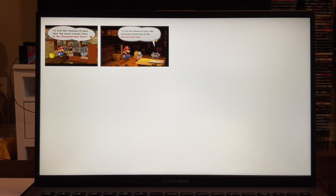In the GameCube version, it looks like when Professor Frankly was saying to find the treasure of York — take the seven crystal stars to the Thousand-Year Door — it looks like Goombella's talking, so they made it look like Goombella was saying it, but actually Professor Frankly was saying it. In the remake, it's pointing at Professor Frankly, which looks way better. Nintendo just had a bit of an error, I think.